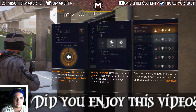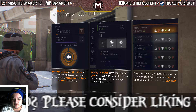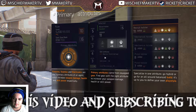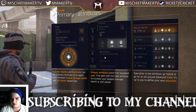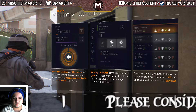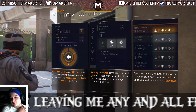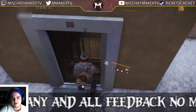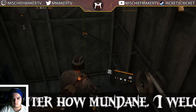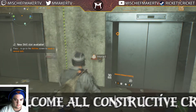Firearm, stamina, and electronics are the three primary attributes of an agent, which increase weapon damage, health, and skill power respectively. Primary attributes come from equipped gear. You can specialize in one attribute, go hybrid, or go for a balanced build — define your own play style. This is where it's gonna get a little tricky when you have to build your character the way you want. Since I'm only expecting to play in single player — I only have this game for a weekend — I'm probably just gonna go with the weapon stuff. This is probably how Melo gets out of the garden, considering how Jax feels about him.